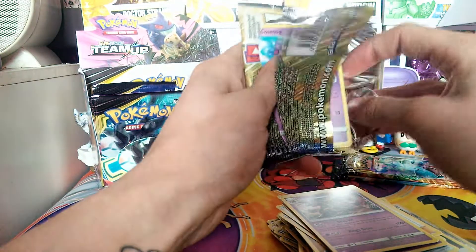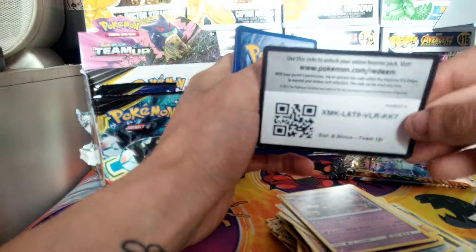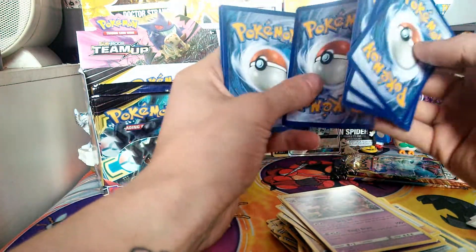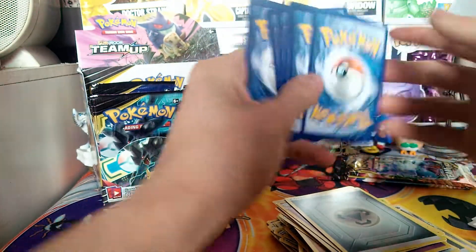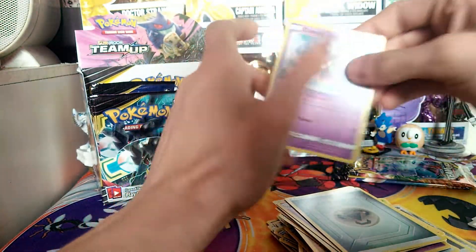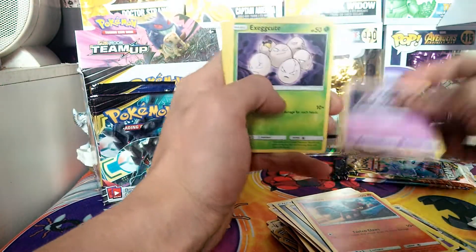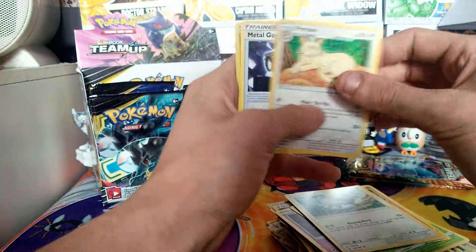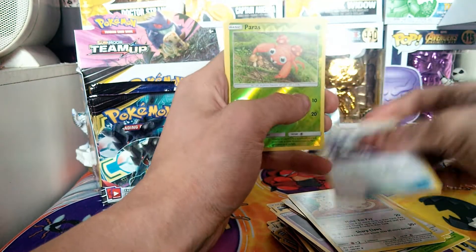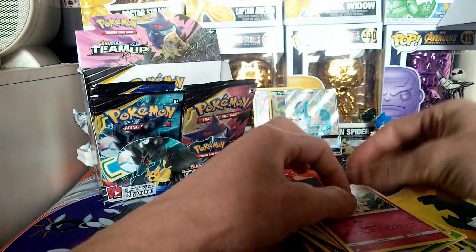Next pack contains a Cosmog and a code card. We got another metal energy to match the Cobalion. Here we have a Cosmog, a Litleo, a Grimer, an Exeggcute, an Alolan Ratata, a Tauros, a Persian, a Metal Goggles, a Reverse Paras, and a Mimikyu regular rare. Nice.